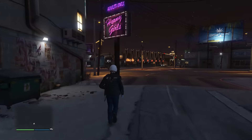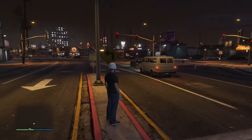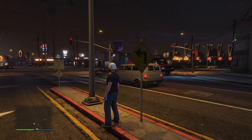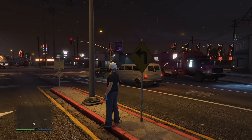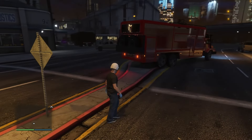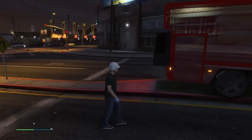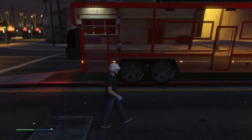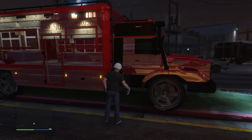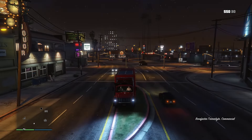We tried everything. We can successfully glitch out and successfully park the MOC, but the problem is the cars — I tried cars, I tried AA trailers, they all keep despawning. I tried every method and it's not working. Let me know in the comments if you guys find any workaround, because the only thing that is not despawning is the terabyte.